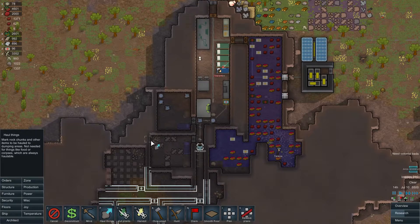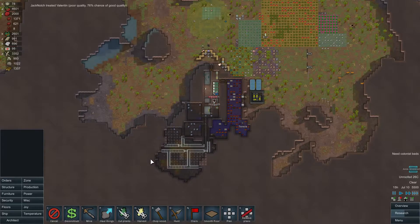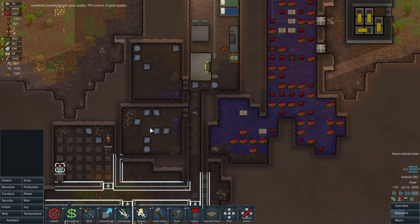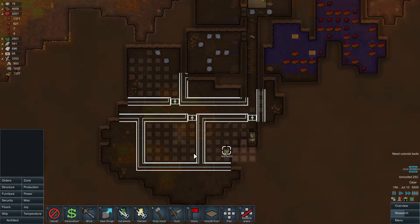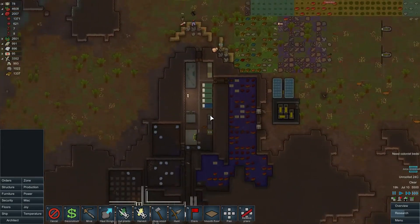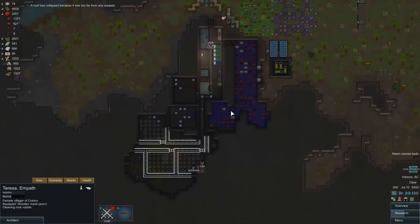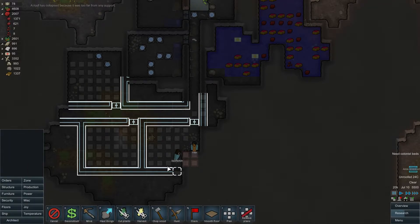I can also set a haul things command here. That's typically how I like doing colonist stuff. You also gotta get rid of all these trunks, or else beauty goes down and the colonists don't really like their room anymore. This should be done pretty quickly. I'm also going to need to build those two turrets. A roof collapsed — oh God, where? I don't even see where these roofs are. Did anyone get hurt?